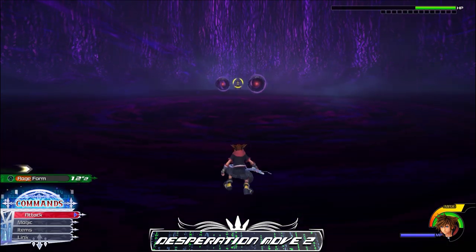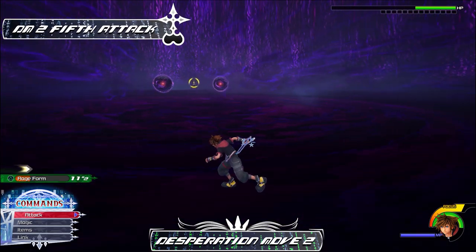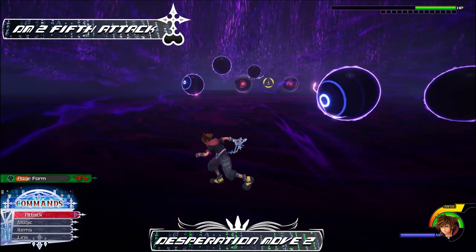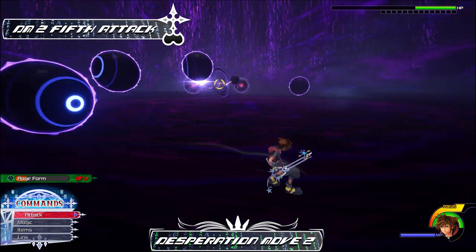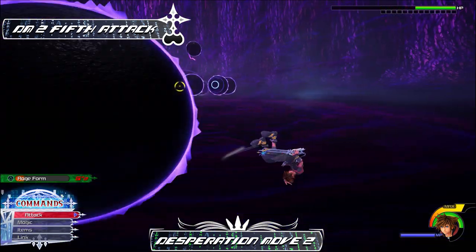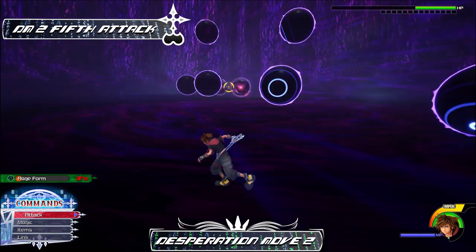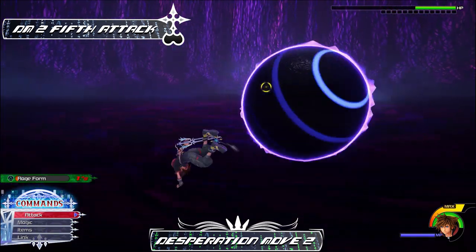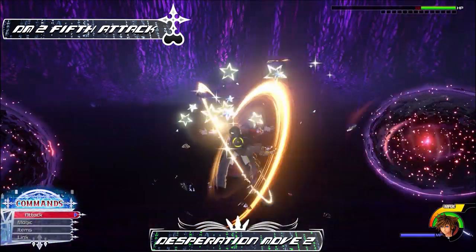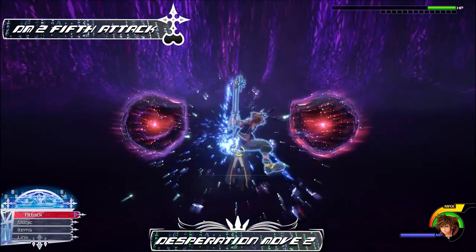This last move is a callback to his move in Dream Drop Distance, and you pretty much take what you do there and do it here. You just have to dodge roll very carefully — don't spam it, but time your dodge rolls as you see on screen. After which, just air step toward him and he is completely open. You are able to beat Ansem before you even get to this move depending on how much damage you do and what level you are, but once you get past this, it's over.